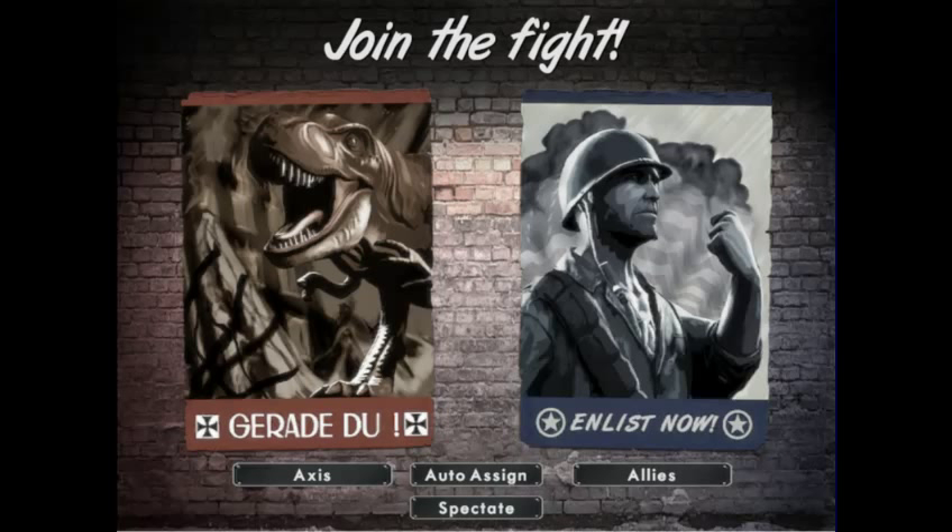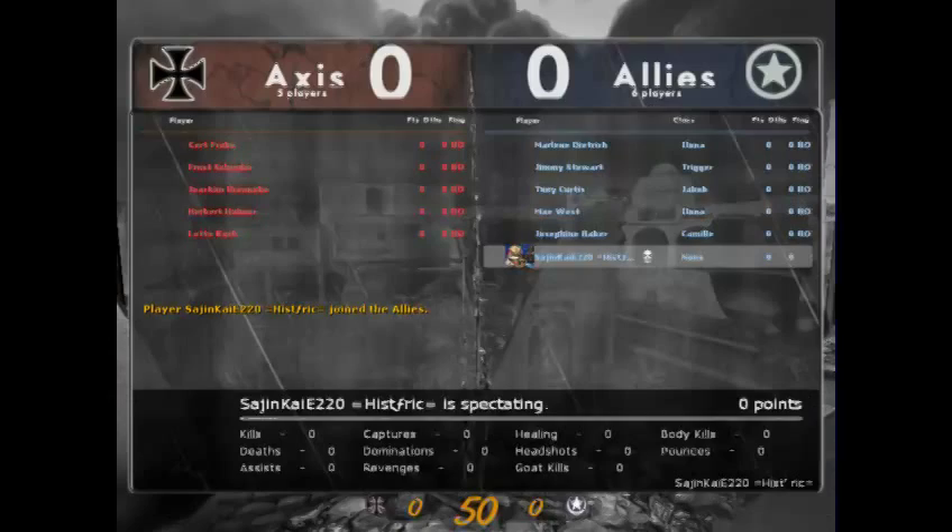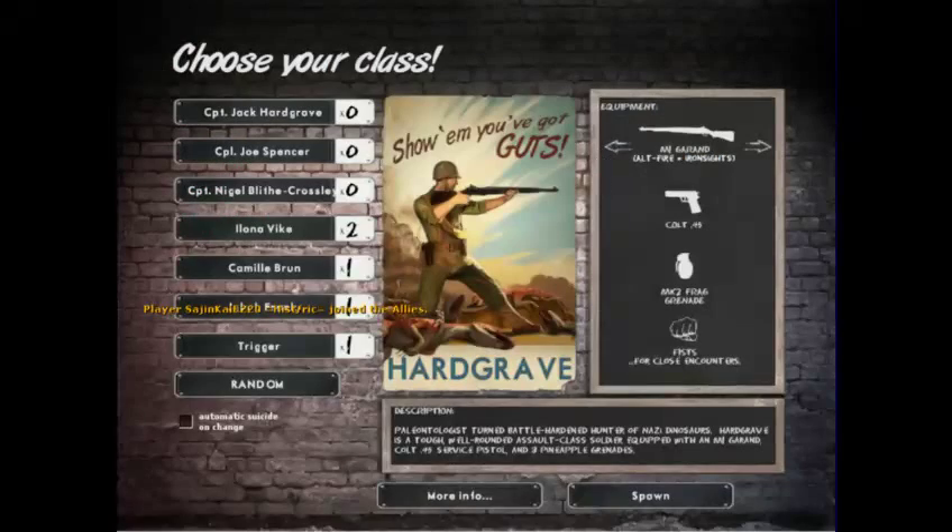Hello guys, how's it going? SajunsGamerTag here again, and this is DinoDday. Today we're going to be looking at the classes — a class guide. I want to separate this into two sections, one for each team. We're going to start off with the allies because they're my personal favorite. I have bots here set on that Dynomon difficulty, so we'll find out how that goes for practice.